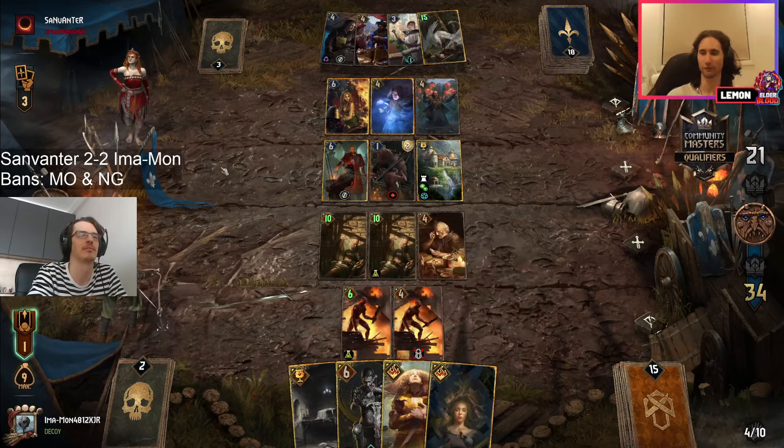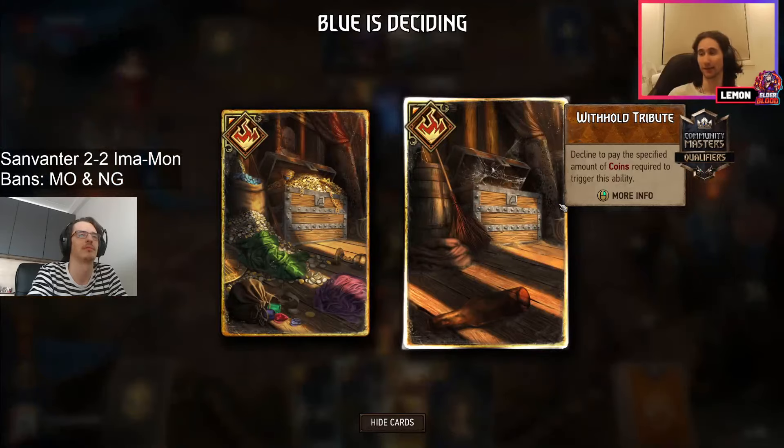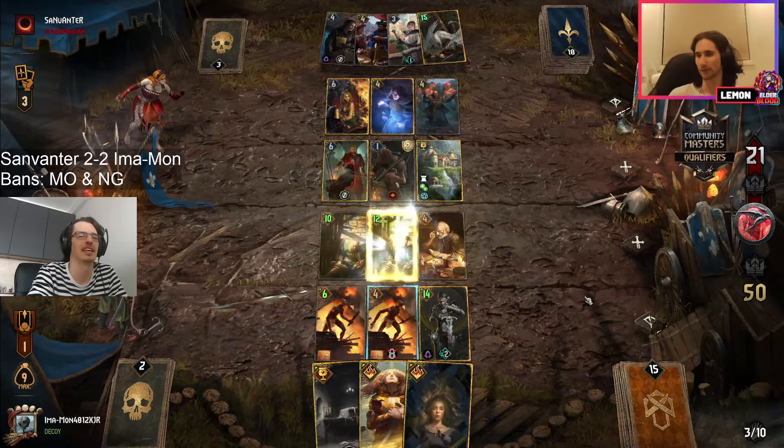Mutant is able to not only get the full damage but also help poison another wretched addict. Imagine how much easier it would have been to secure this round if Geller was just on one side of this front row.